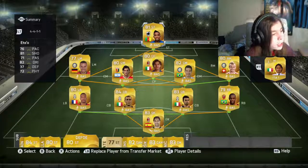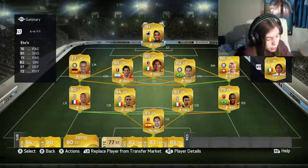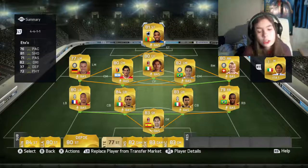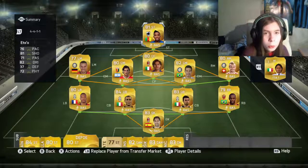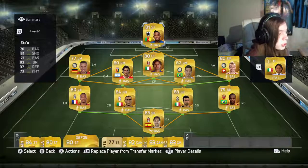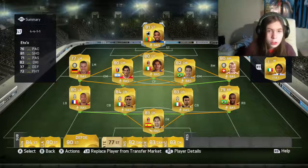I would do a gameplay part but it's not really needed — it's just showing the team. If you want to put in the new transfer players and get the chemistry right, there's nothing to show on the gameplay side. I just wanted to do this team to show you some of the transfer players. I know it's a bit late — transfer player cards came out about a week ago — but you can make this team yourself if you want.